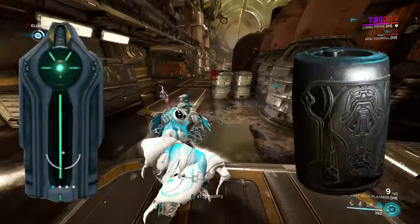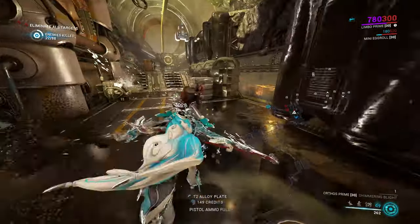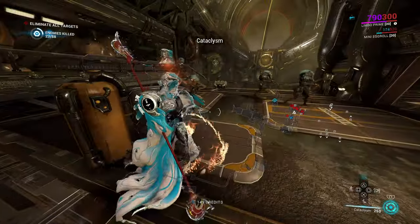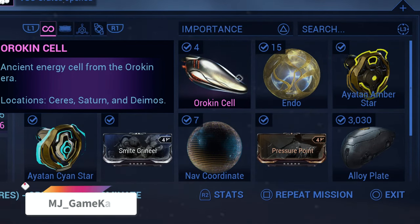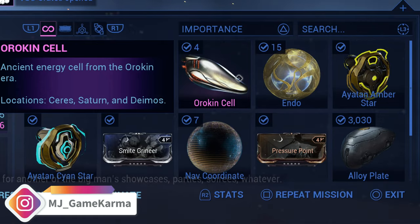Keep a lookout for lockers and alloy drums as well. With a resource drop chance booster, I got around 5,000 alloy plates per run. Without a booster, I've gotten between 2,000 to 3,000 alloy plates per run, and each run took me about 10 minutes.